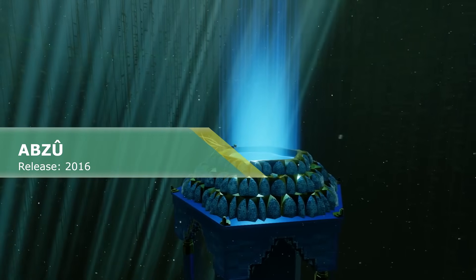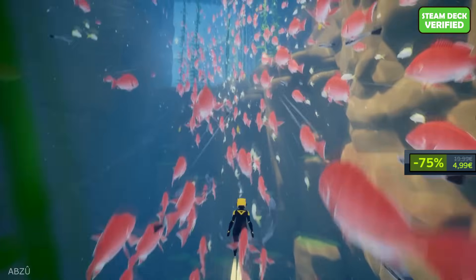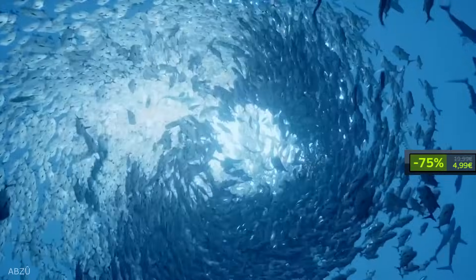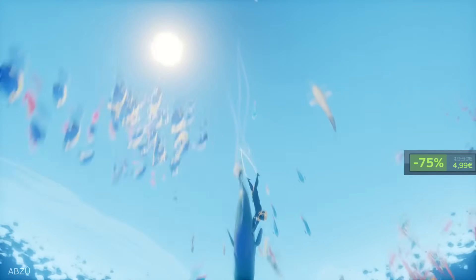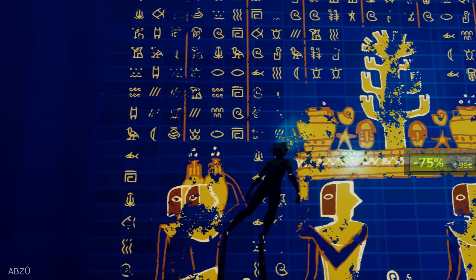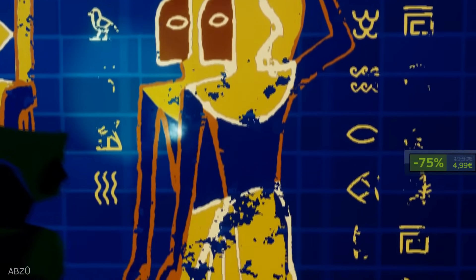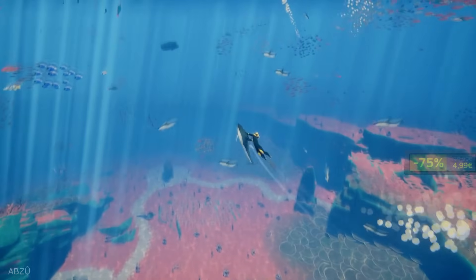Abzu. From the art director of Journey, Abzu is a beautiful underwater adventure that evokes the dream of diving. You'll immerse yourself in a vibrant hidden world bursting with color and life as you descend into the heart of the ocean. You can't actually die here and you have no fighting skills — this game is pure adventure, a real swimming simulator. If you played Journey, you will probably like Abzu as well. This is a great game with my sincere recommendation. Although keep in mind that this game is very short.